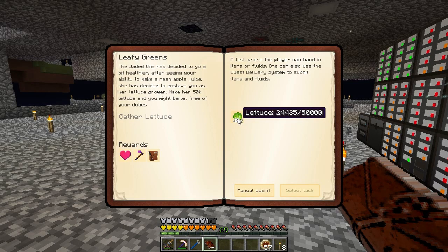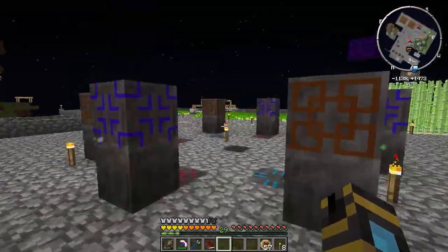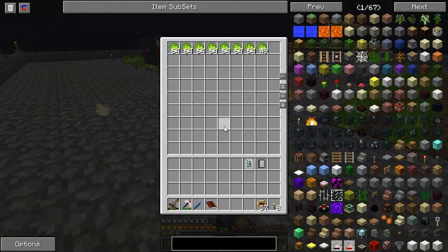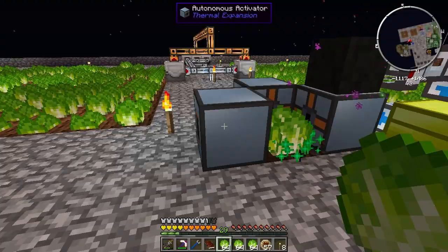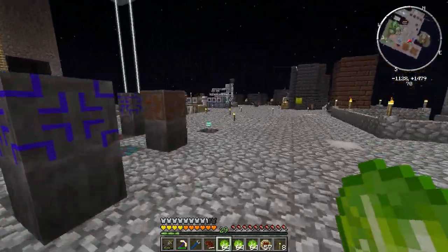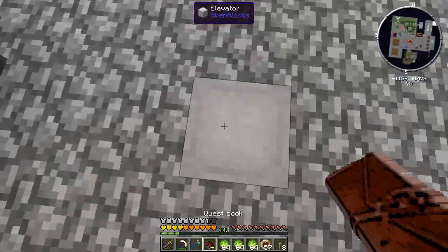Wow, that's chewing away awfully quick. What's that? The leafy greens were halfway done handing in the lettuce. Nice. So then I think I can just put this here, and then this here to here, and then open this up and say, hey, you export lava, please. It's going.